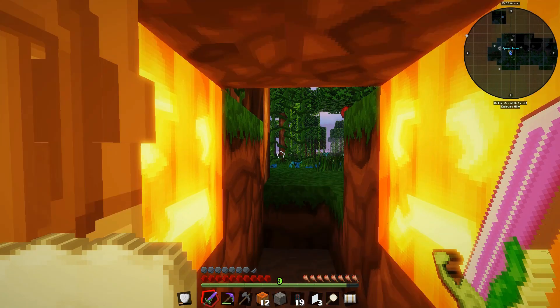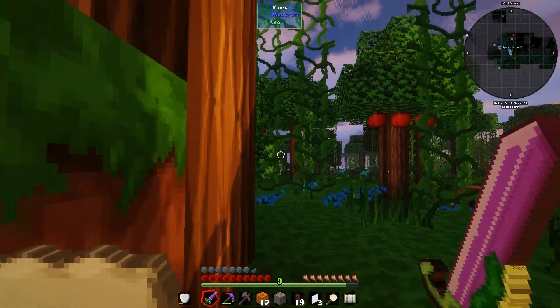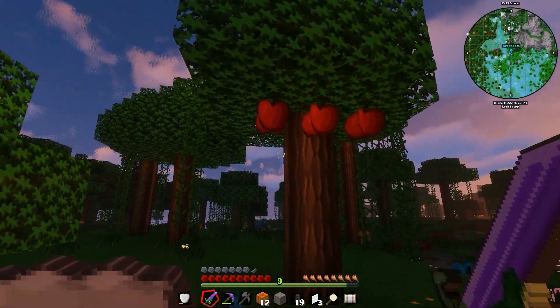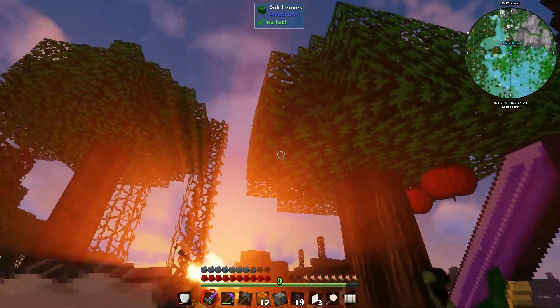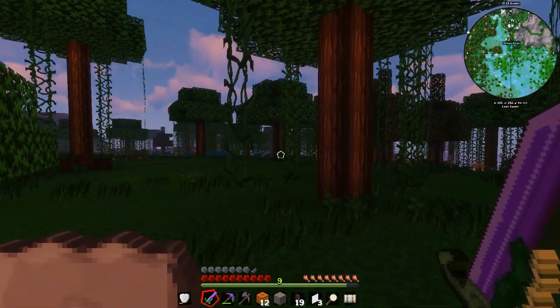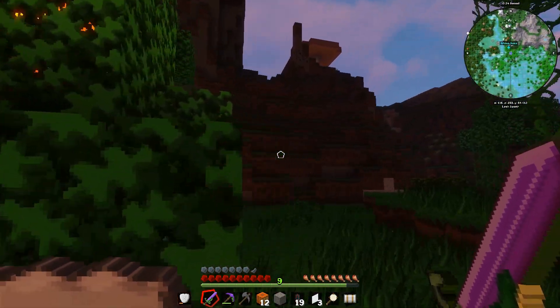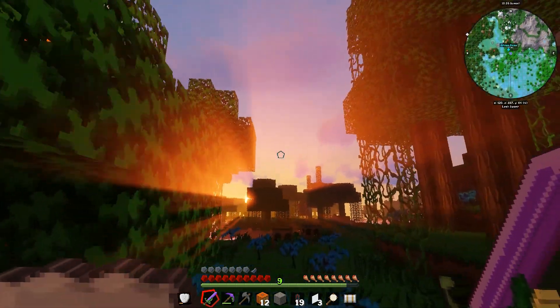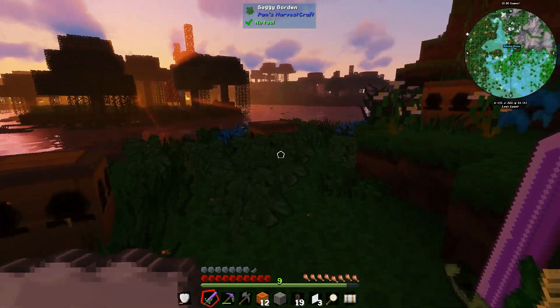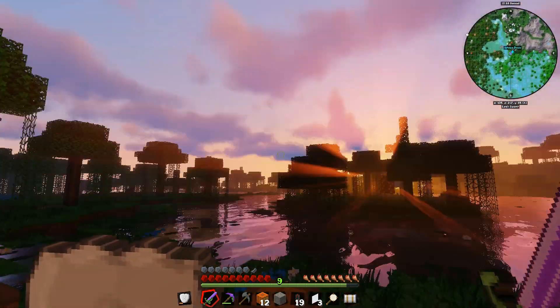Made some changes around here, not too many. A couple of you had mentioned that as long as the leaves are touching a log they shouldn't disappear, and I think that's the case because they haven't gone away. I was going back and watching Etho's old playthrough and it was probably an outdated version of Minecraft where leaves would just despawn no matter what.